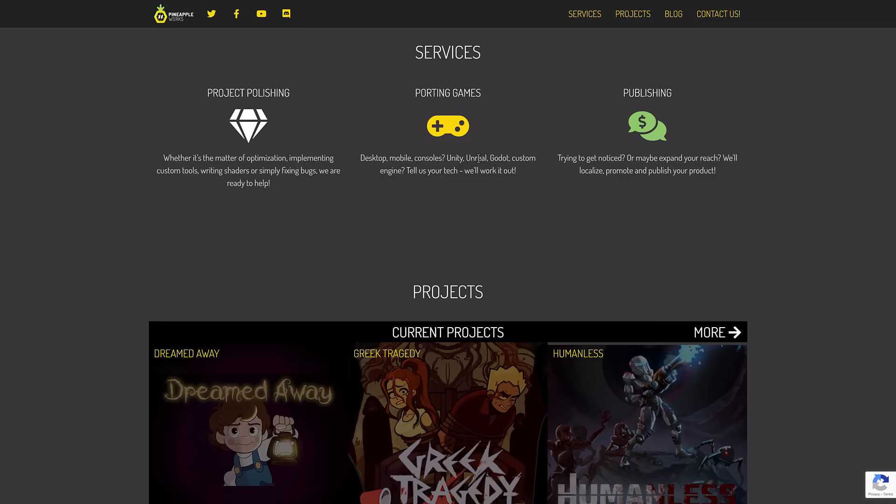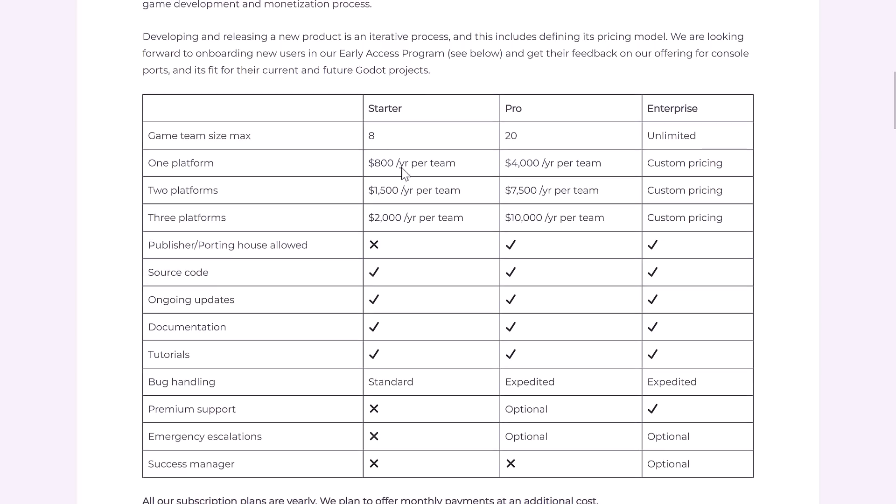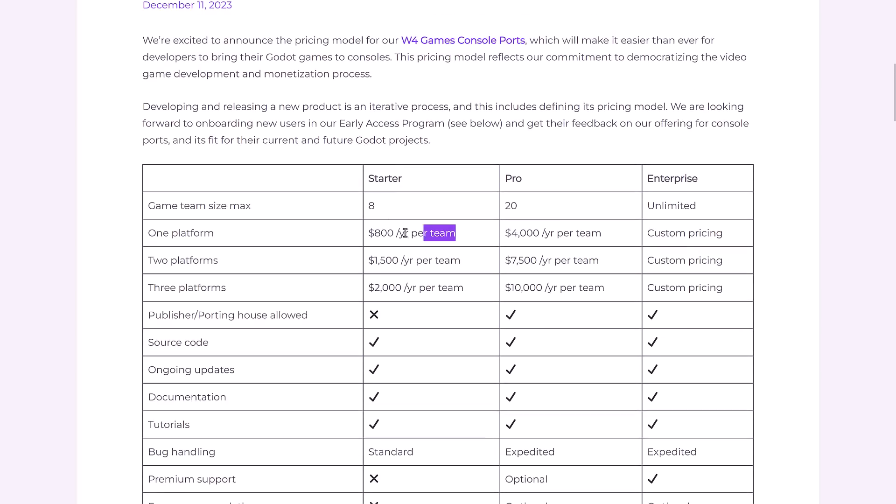On top of that you've also got Pineapple Works — they're more of a generic porting house but they do work for Unity, Unreal, Godot, and custom engines as well, across a variety of different platforms. I think the per-porting cost is around three or four grand — don't quote me on that — and obviously that will scale based on the complexity of your project. When it comes down to it, the W4 Games price as a single developer is probably the cheapest of the three porting houses, but this new free option basically gives you the tools to do it yourself.